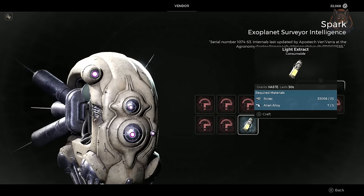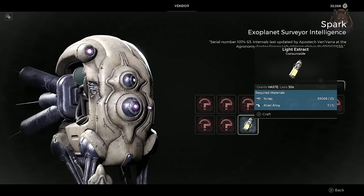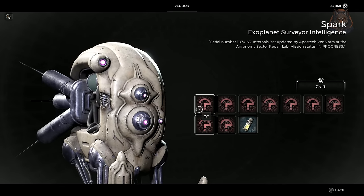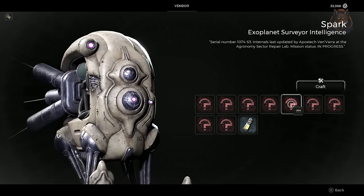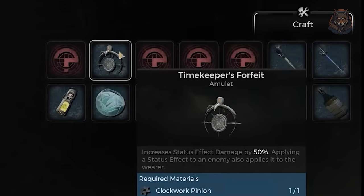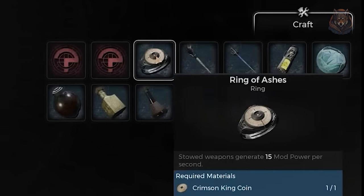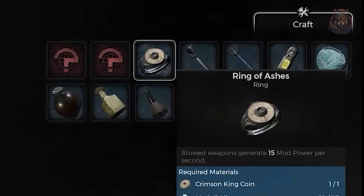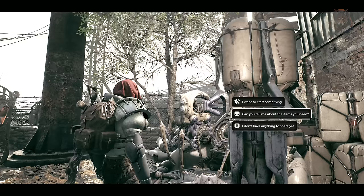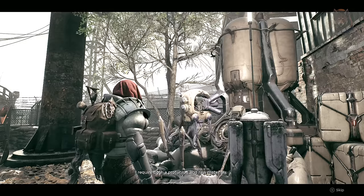Picking them up and taking them back to Spark you can exchange them for rewards if you have enough, and you will need hundreds of these to unlock all of the rewards. Some of the rewards are locked and to unlock them you will simply need to give him quest rewards from various dungeons like the Clockwork Pinion, the House Lithla Glyph, the Crimson King Coin, and so on. There are nine different ones, so you will have to go to multiple dungeons, find the quest items, return to Ward 13, and exchange them with Spark to unlock new rewards purchasable with metallic alloys.